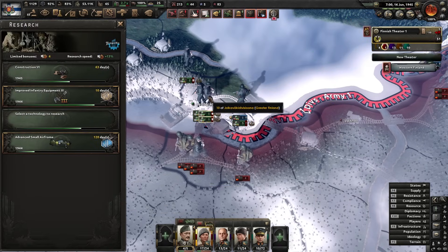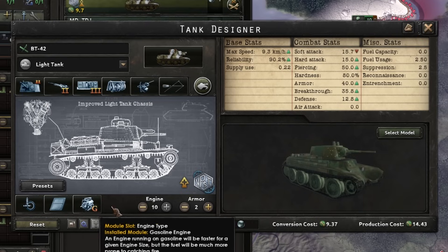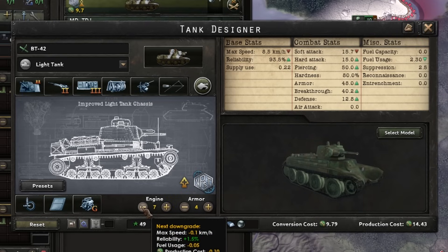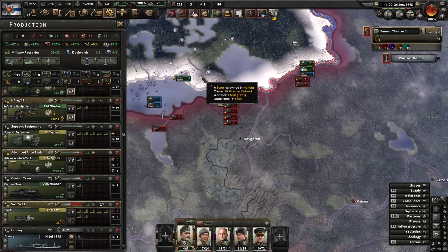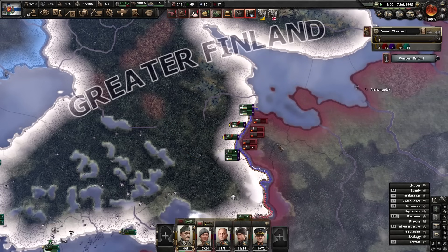Our lines are pretty secure now — we're looking good with solid industry and equipment. Let's get some light tanks out and see if we can build a few tank divisions for encircling and cutting off operations. I think the BT-42s will do it — I assume that's a real tank.